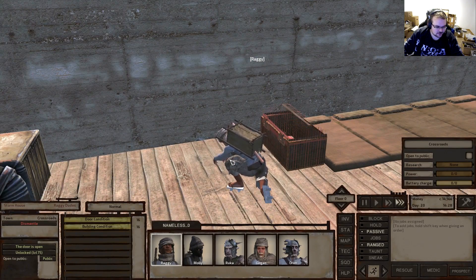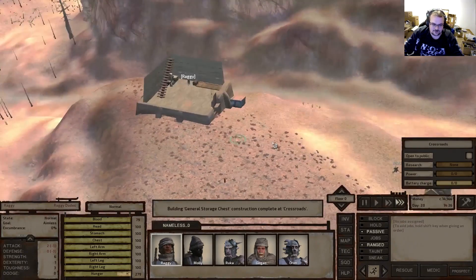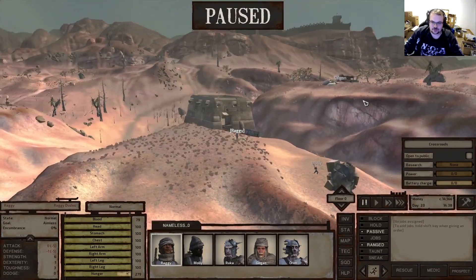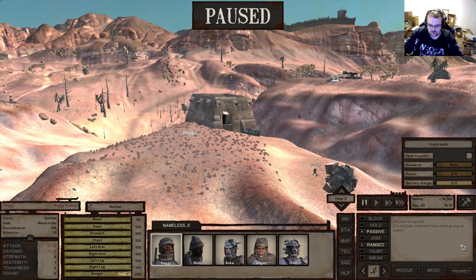Engineering is at 16 right now. We'll also need power out here because as you can see we have zero power - we don't have access to the power generated in the hub with those windmills. So we'll have to sort that out.